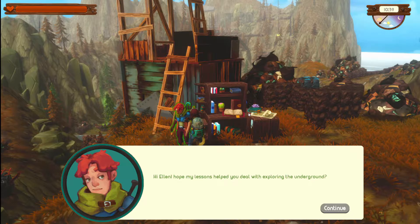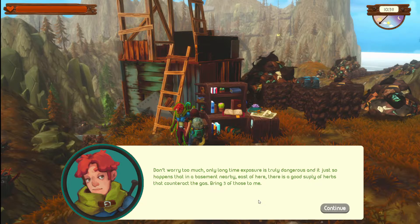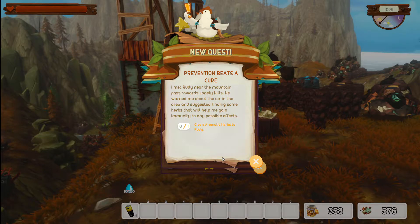Oh, Rudy, you're up here too! He says the lessons helped with exploring underground. Before we do any of that, we have to take care of your safety — the fumes here aren't good for you and we will have to make you immune to their effects. Only long-time exposure is truly dangerous. In the basement nearby, east of here, there is a good supply of herbs that counteract the gas — bring three of them back. They have vibrant colors and are very aromatic, can't miss them. Prevention beats a cure — so we've got to bring back three herbs.